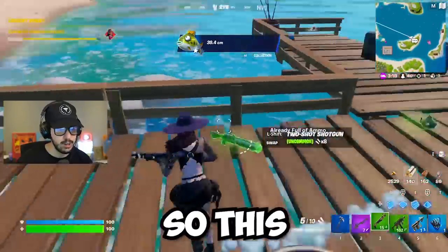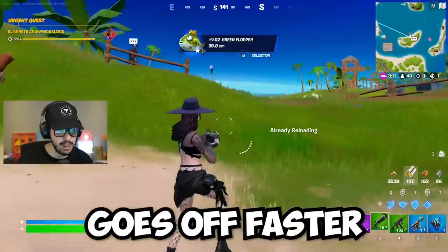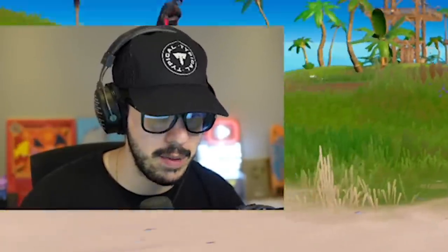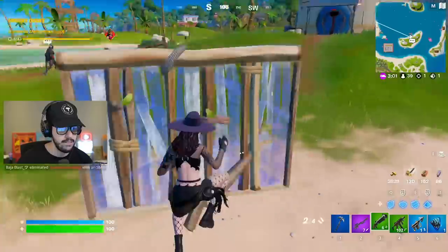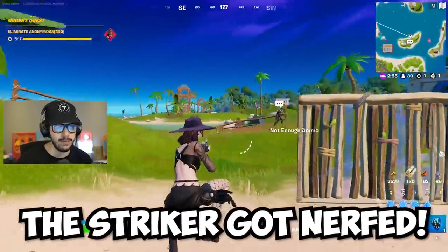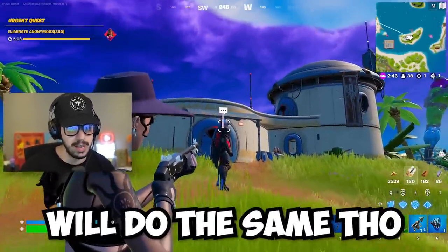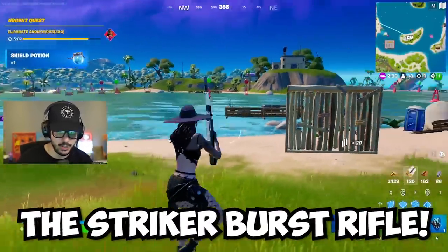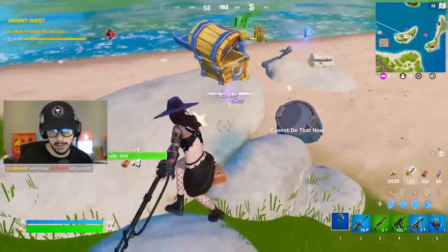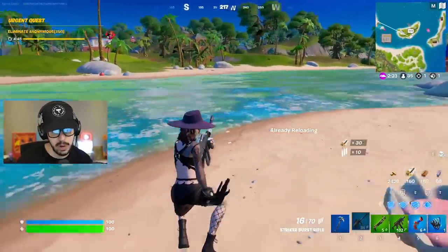Now for some weapon changes. The two-shot shotgun was changed — they made it better, so the second shot goes off faster. That could allow for a quick double-shot in build mode. I'm still going to stick with the striker, even though the striker got nerfed — striker body damage is now lowered, so hitting someone in the body does less damage, but headshots remain the same. The striker burst rifle also got changed: from a distance it does less damage to both body and head. These weapons are still really great, just be aware of the changes.